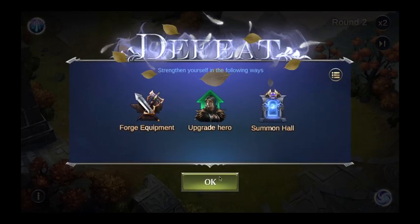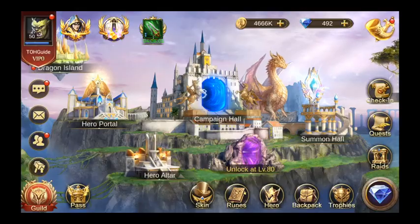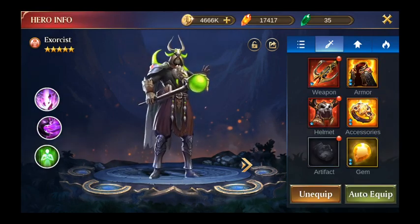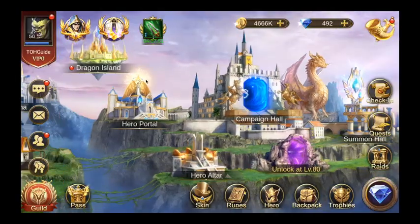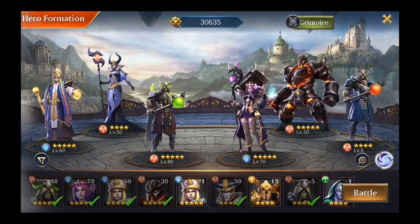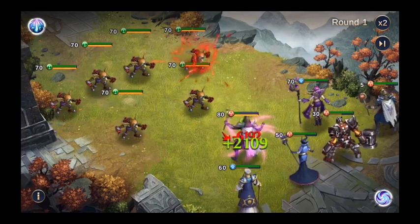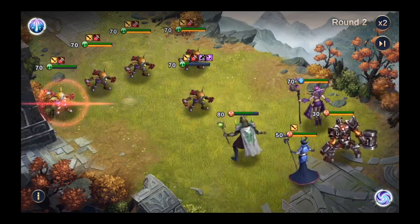We're going to take the best gear and put it on Exorcist to try and keep him alive. It does save their health so it's a bit easier this time around, and now Exorcist should be able to survive those hits. They do heal though, which is very annoying.